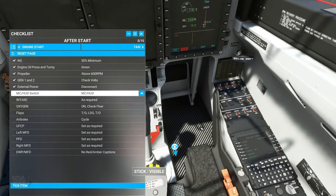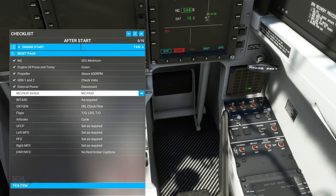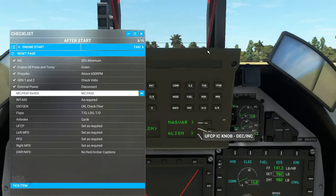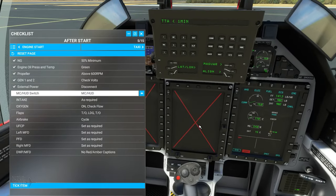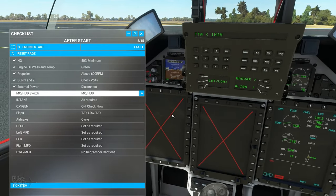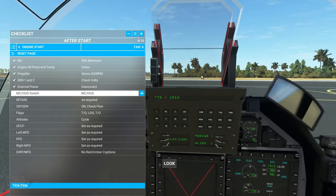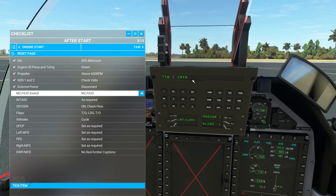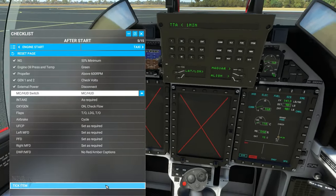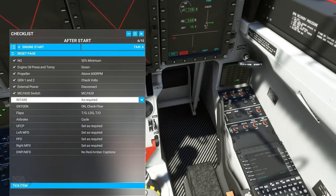MC/HUD switch — down here is our Mission Computer and HUD. We push that forward. It does take up to about a minute for the PFD, left MFD, and HUD to come on — the information of them coming through is shown on the UFCP as well. While that's happening, we'll check our other items — intake de-ice set to bypass on.